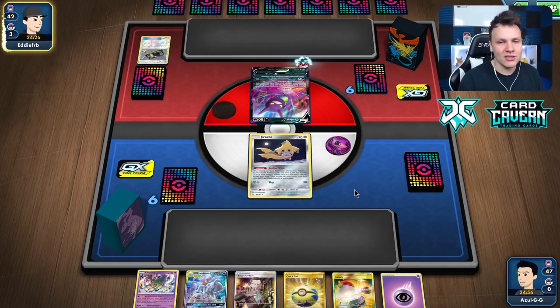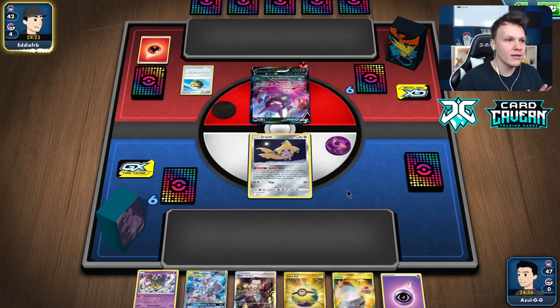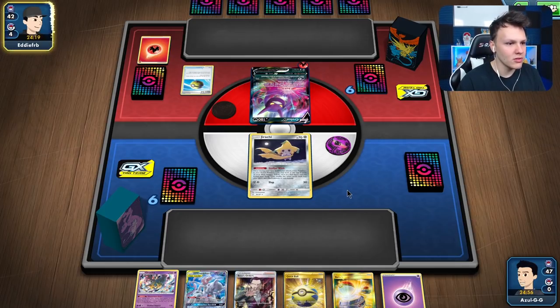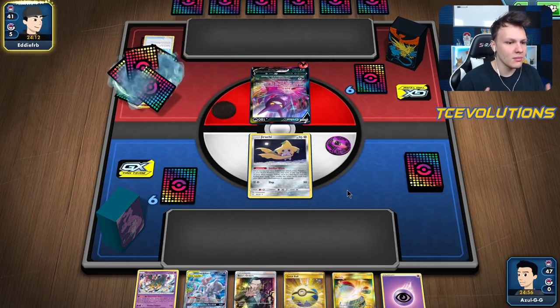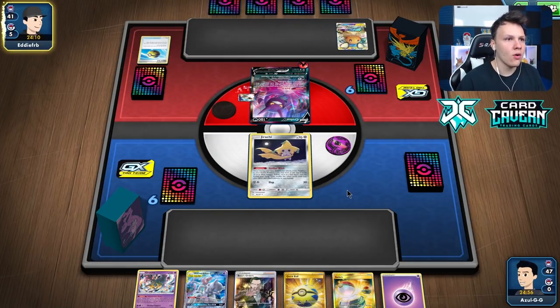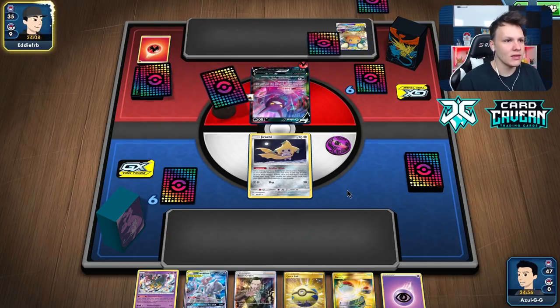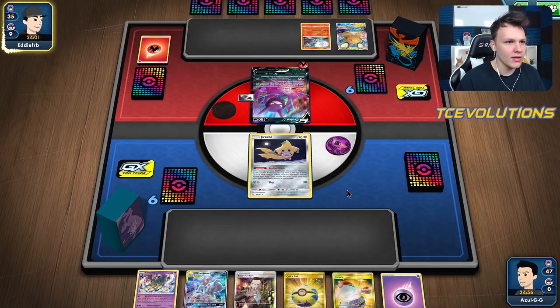It is just a bad matchup — we'll see what we can do though. We're going to try and get into an early Mewtwo, get into Victini, then try some Stamp-to-one shenanigans towards the end of the game. The game plan: Victini, Stamp to one, and hope they can't pull off the Blacephalon GX. We're going to look to hit this Crobat with Solgaleo, get some energy on Victini, and go from there.